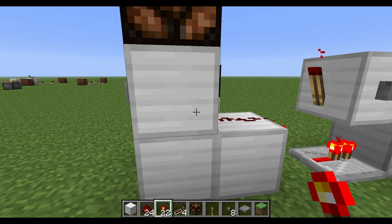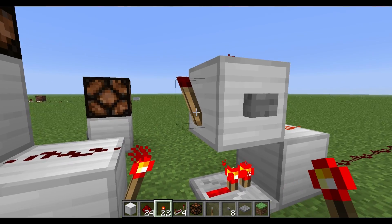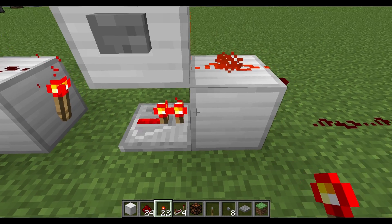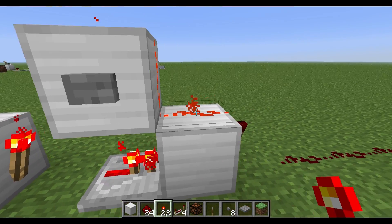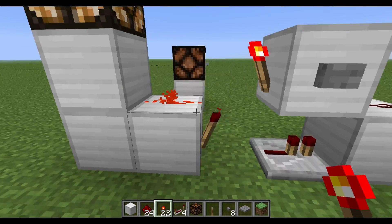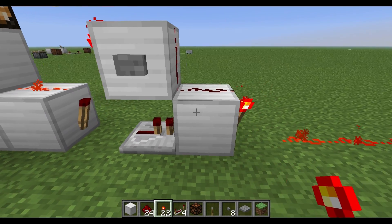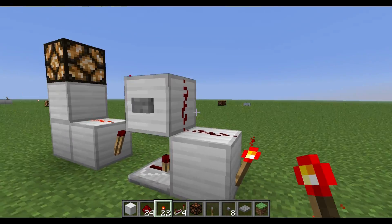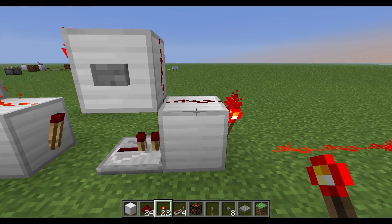So how does this work? Right here you've got a button, it feeds a torch. This torch is on and it's in range of this torch, so it's turning that one off. The on signal is then carried through this repeater, up into this block, and looping around. This is the output right here. When I press this, these torches switch places, this goes on, and that's what's powering that block up there now. Additionally, this output is powering over here — this is the normal output, but since this is one block wide and stackable, I can also use it that way.